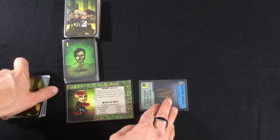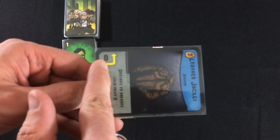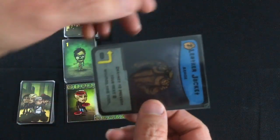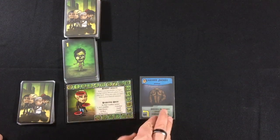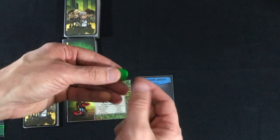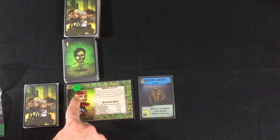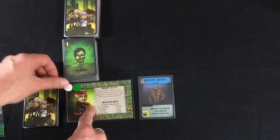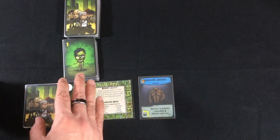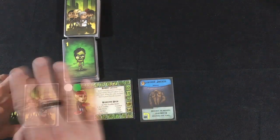I start with the leather jacket in play, tapped to the side — which means it's unprepared. Item and weapon cards have a prepare value; in this case it's free, so I can untap it and make it available to use. We also set up a couple of markers: green for the wave — starting on wave one, which advances to bring more zombies — and white for saved survivors. We need six saved survivors and a facility.